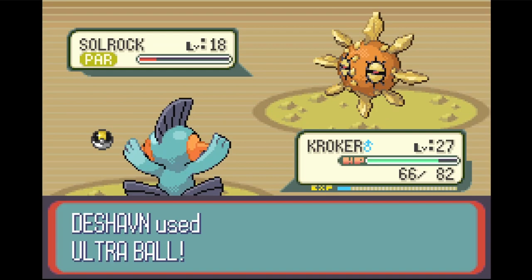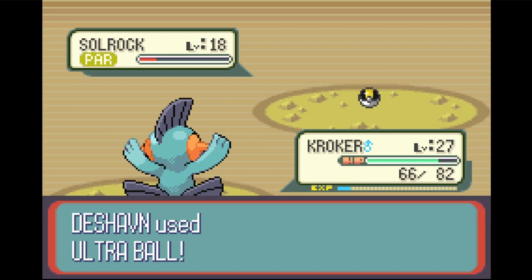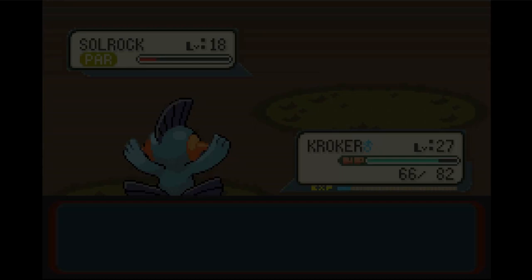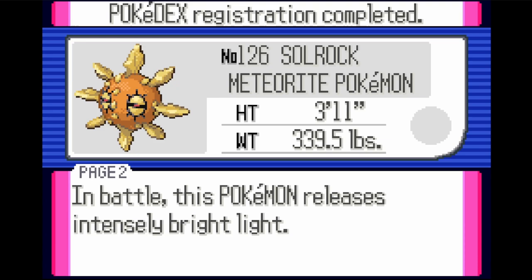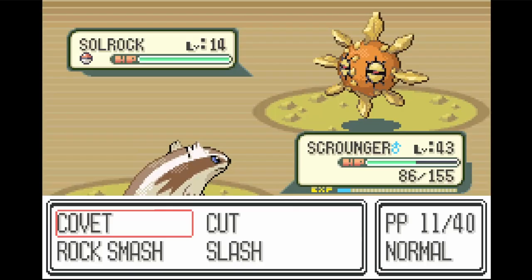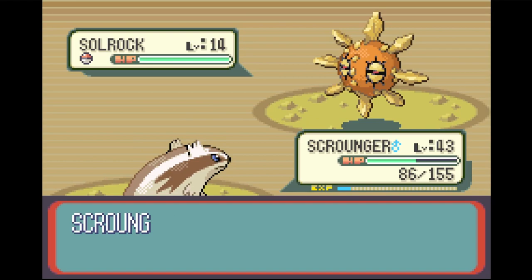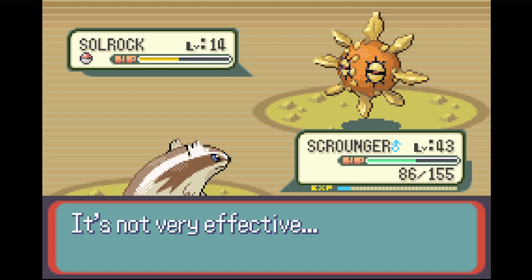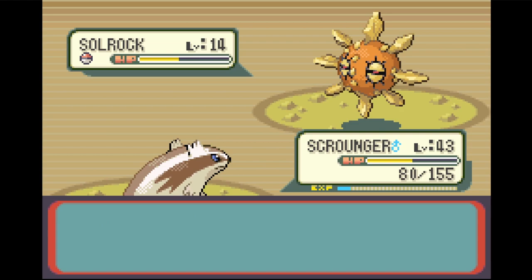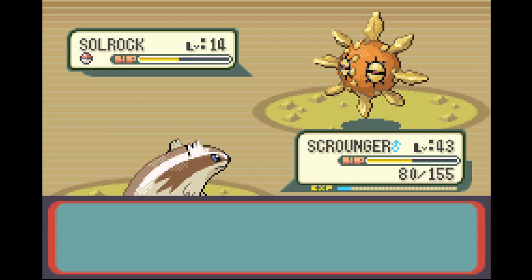Got ourselves a Solrock. I am going to give it a nickname from a comment — I'm going to name you Yousef. There we go. Found a Sun Stone — that was the last thing I was looking for. Now I can evolve a Gloom into Vileplume. But that's going to do it for this main portion of the episode.